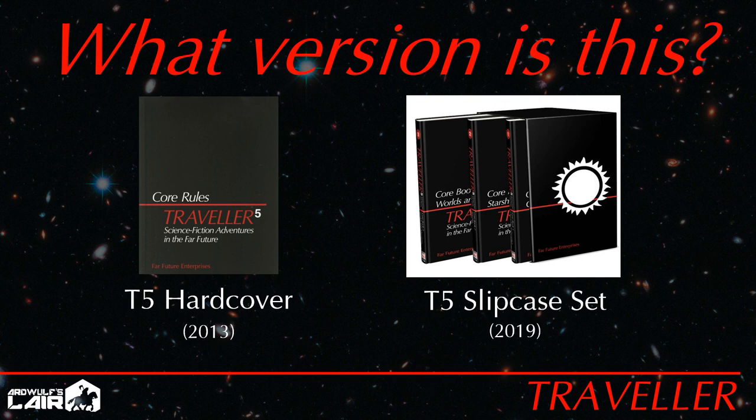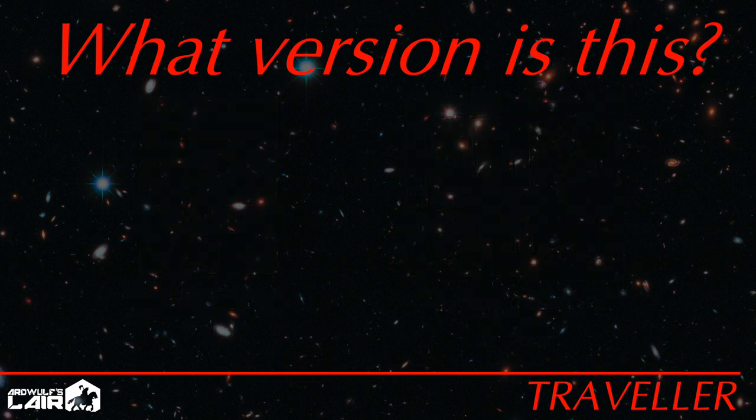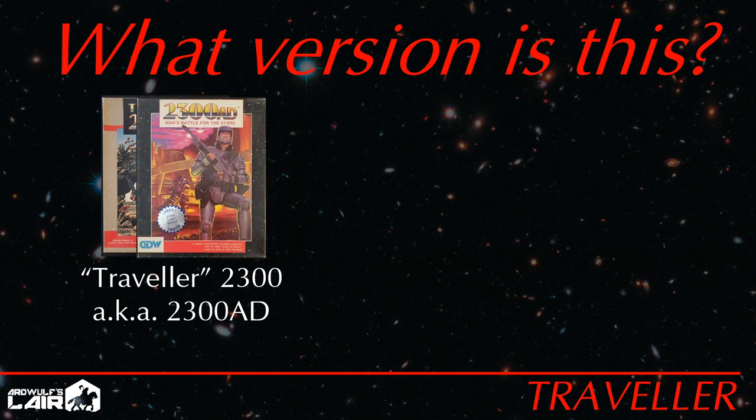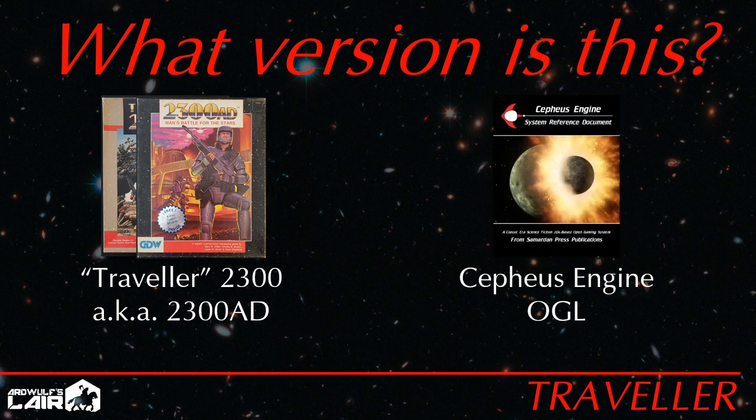I might also take just a moment to mention Traveler 2300. This is actually a completely different game that shares neither the system nor the setting of Traveler. It is a fine game in its own right, and we might get to it in a future video, but just remember that it's not actually Traveler — GDW even recognized the branding mistake and called the second edition 2300 AD. Also worth a brief mention is the Cepheus Engine, which is an open game license clone of Mongoose Traveler 1st Edition. It's a good choice for those who want to do a lot of tinkering, and it has excellent support in PDF.